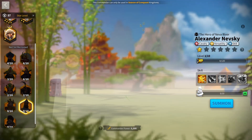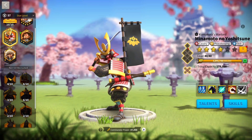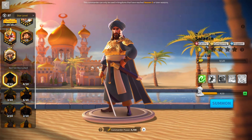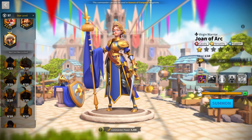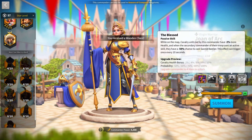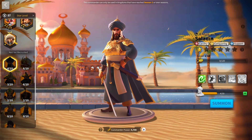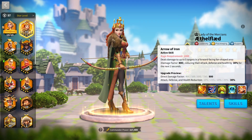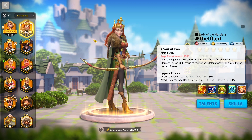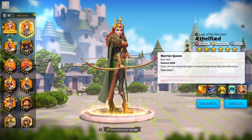For cavalry alternatives to the main Nevsky march: if you've just reached Season of Conquest, pair him with Saladin or Minamoto. If you're free to play and don't have Minamoto, Saladin is your option. Even a 5-5 Nevsky with a 5-1-1-5 Joan — getting her first and last skill first — is still a powerful combo. As a possible third cav march, if you have a maxed Saladin, run Saladin with Aethelflaed. Her debuff is insane: 2,400 total damage factor with 30% attack, health, and defense reduction, plus she slows enemies and gains 20% all damage when Saladin slows.